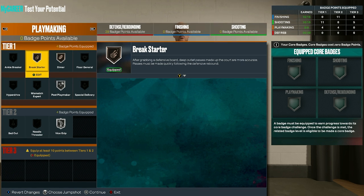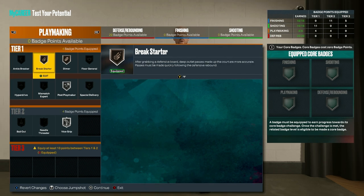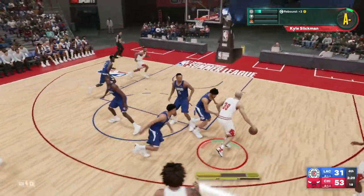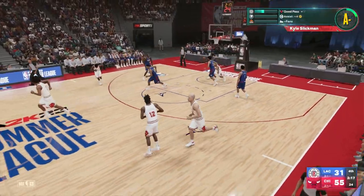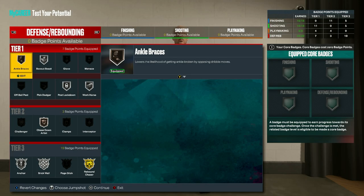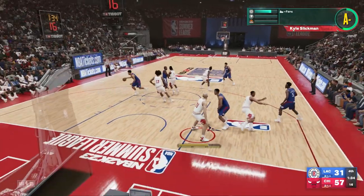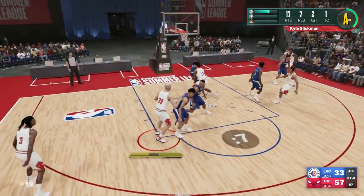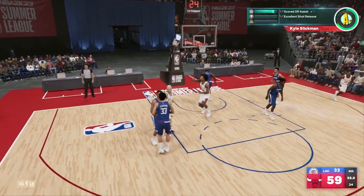In terms of playmaking badges you're pretty limited, but on next gen you can go for bronze breakstarter, bronze dimer, silver post playmaker, and silver vice grip. Then for old gen, you have bronze bailouts, bronze breakstarter, bronze hyperdrive, bronze post playmaker, and silver vice grip. For defense badges on next gen, go with bronze ankle braces, silver box out beast, silver post lockdown, silver workhorse, bronze chase down artist, silver anchor, silver brick wall, and gold rebound chaser. Then on old gen, you have silver anchor, bronze ankle braces, gold box out beast, silver brick wall, gold chase down artist, gold pogo stick, silver post lockdown, gold rebound chaser, and gold workhorse.